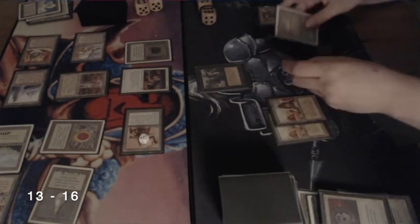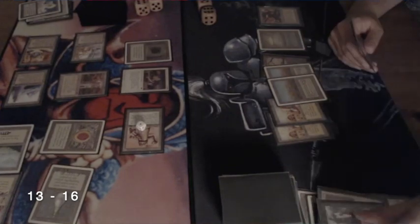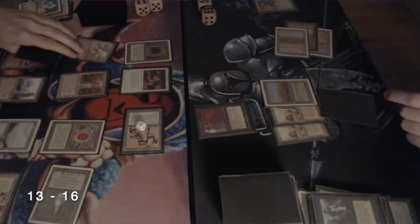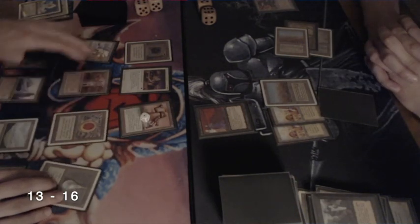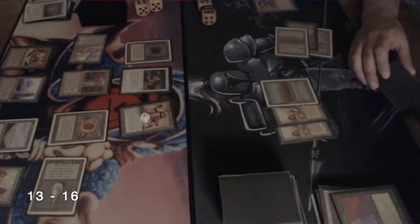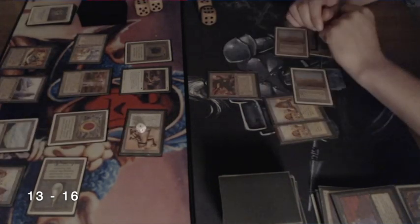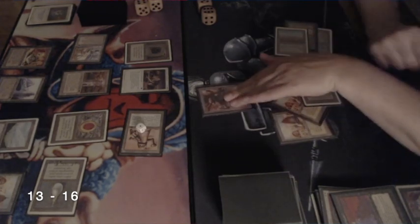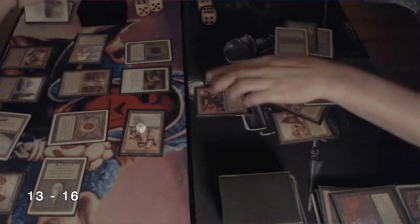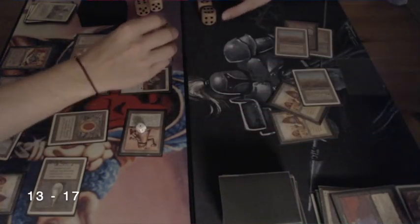It feels so annoying when you're the Winter Orb player and your opponent says 'at your end step I'm Disenchanting it,' meaning he takes the advantage. He's attacking with his Black Knight; in response I'm removing two counters from the Triskelion to remove the Black Knight. In my upkeep I'm Disenchanting the Underworld Dreams he just played, meaning I don't have to take that damage. Now I go to my draw step and attack.